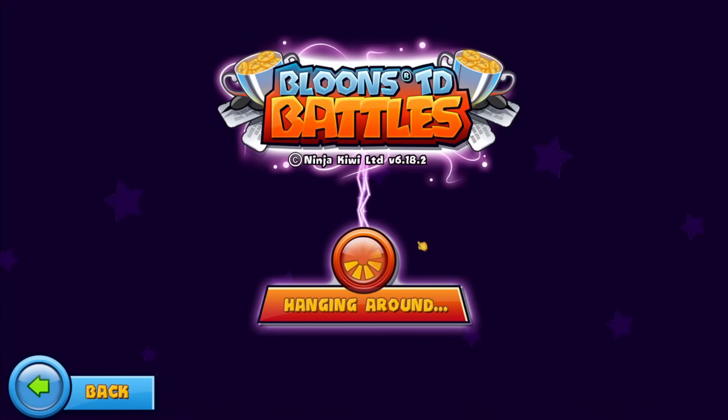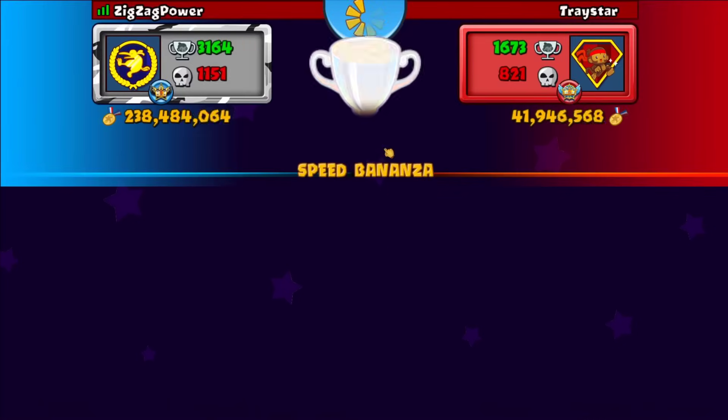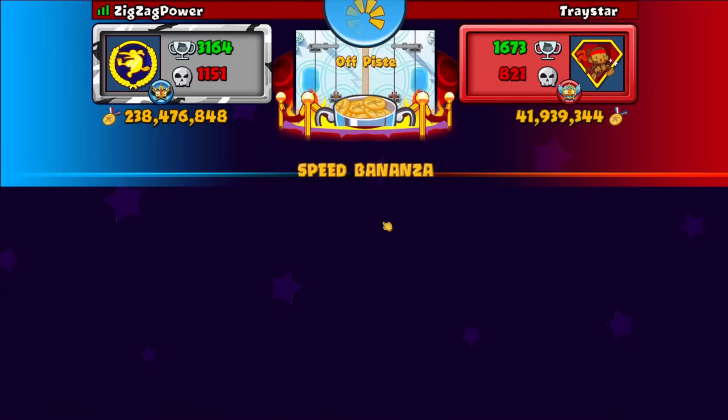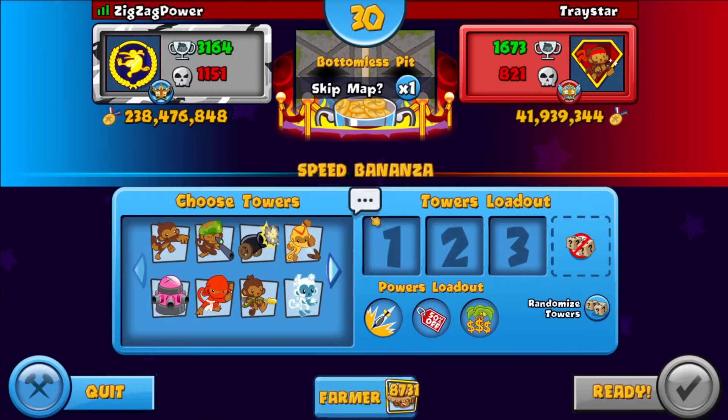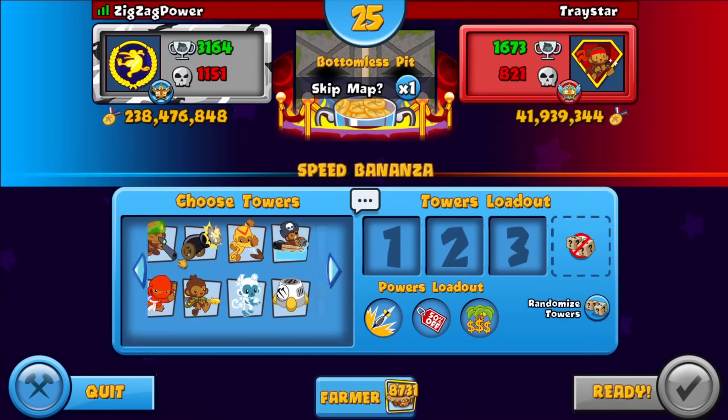For example, when I eco nerfed him I did it at the completely correct time. That's definitely what you want to do — eco nerf him just so he loses enough money and accidentally sells something at the wrong time. Okay so this might be another grinder — not too sure.